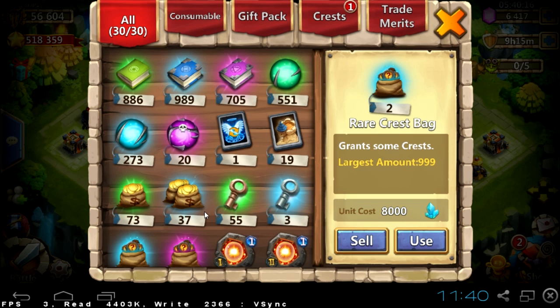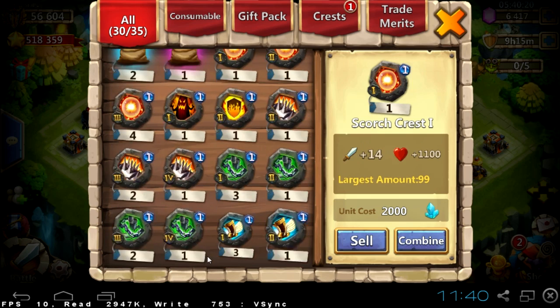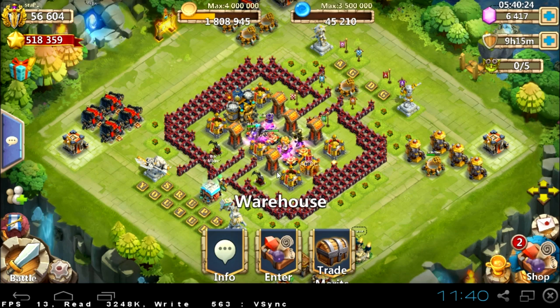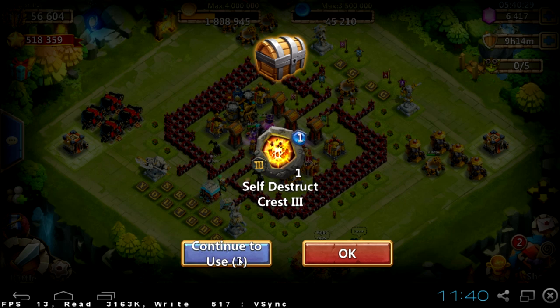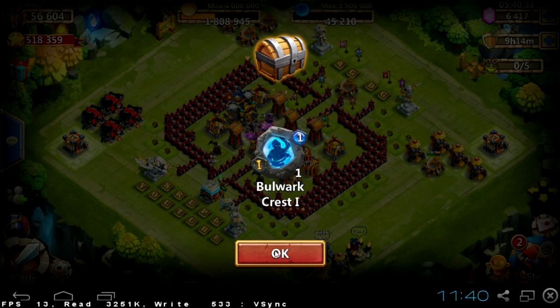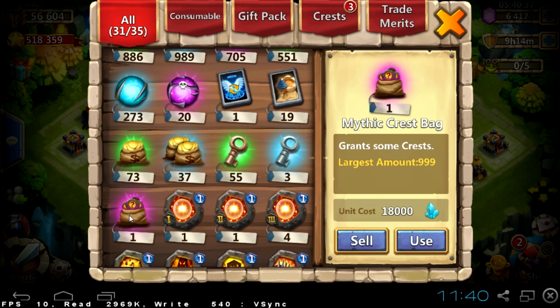I have to increase storage to make more space for our talents, but that's something you must do if you want to store all those talents. Self-destruct. Now — bulwark! Bulwark is a really amazing talent.